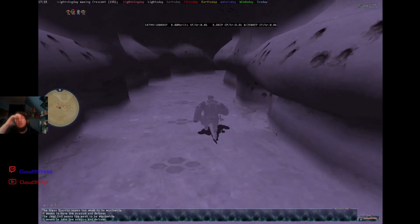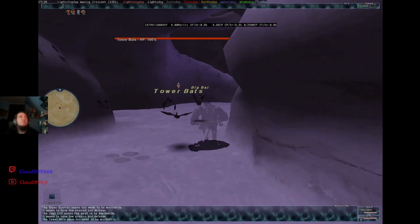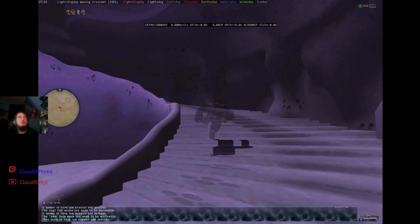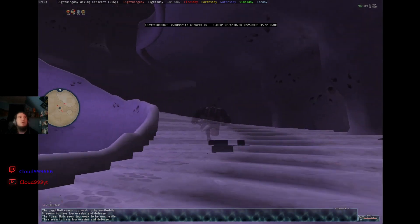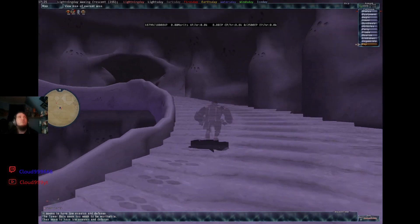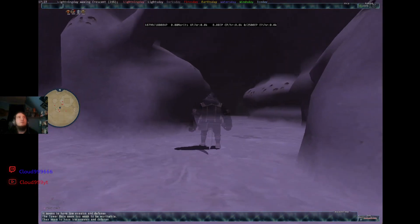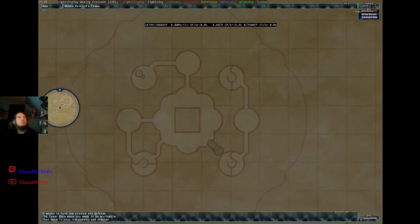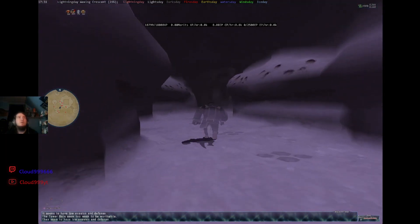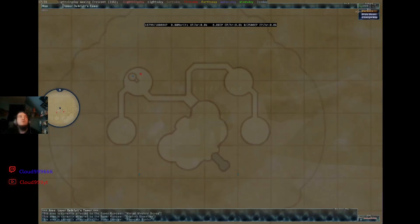Now we're back on the 9th floor. We go straight to the northwest to the teleporter, and that should bring us to the 10th floor.